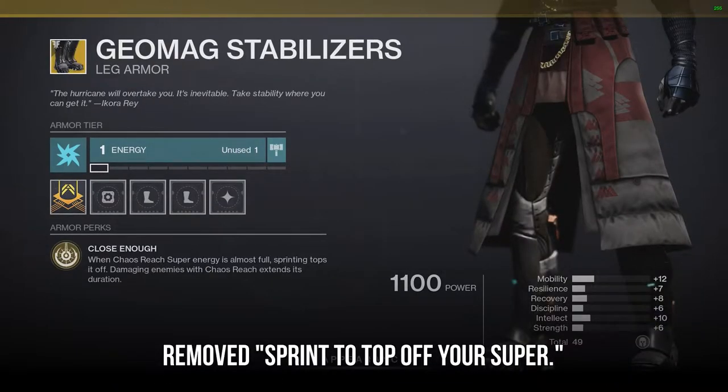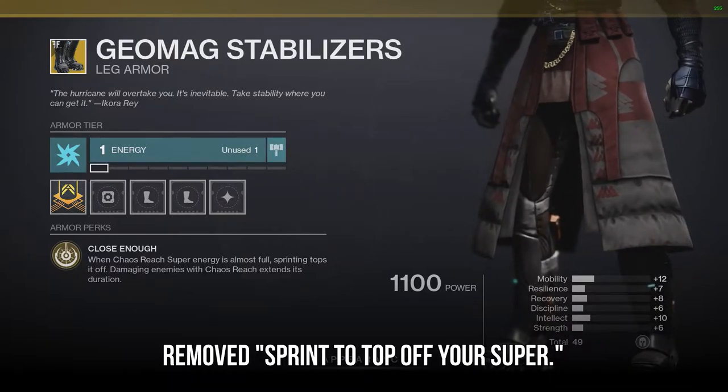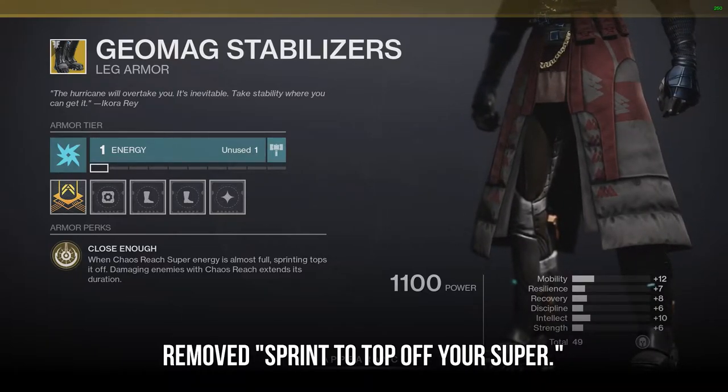This will be on top of the damage increase that you get from Storm Dancer's Brace intrinsically. For Geomag Stabilizers, they have removed the ability to sprint to top off your super. They've cited this should help with PvP super regen times and will limit Chaos Reach Warlocks from unlimited special finishers while in higher-end content.